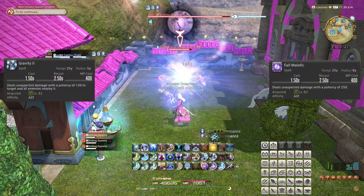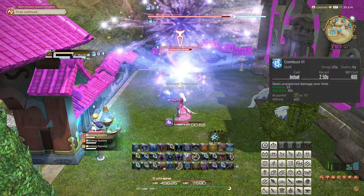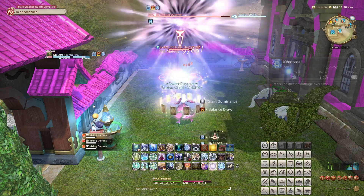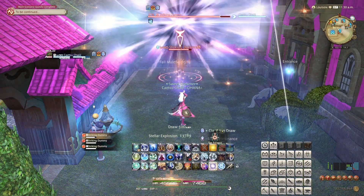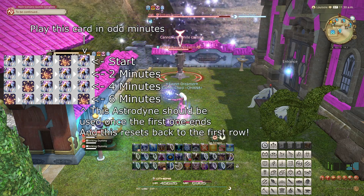Minor Arcana, the ability that spent your cards as a Lady or Lord of Crowns, has been reworked and is learned at a higher level. We will cover this at the appropriate level. Nocturnal Sect and all mechanics that interact with it are gone. Diurnal Sect is also gone, but all effects it caused have instead been made the default effect.